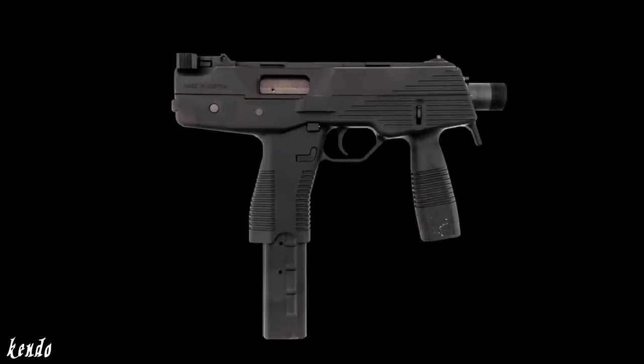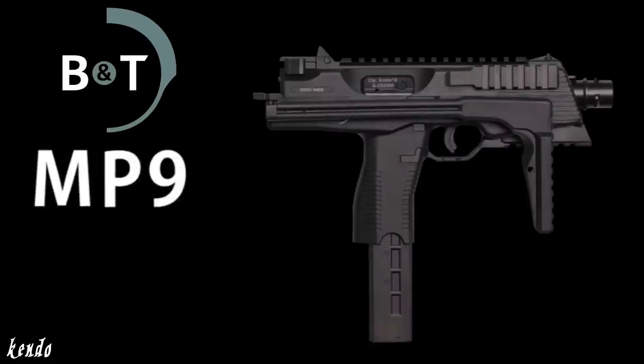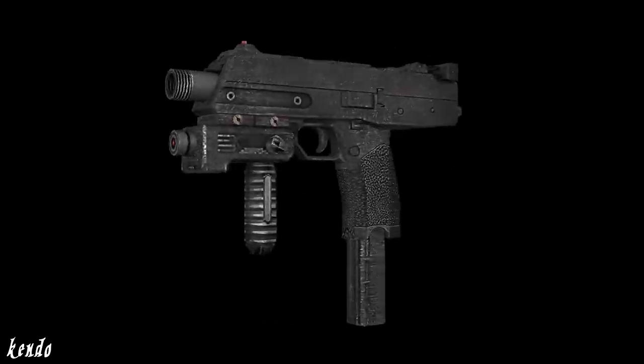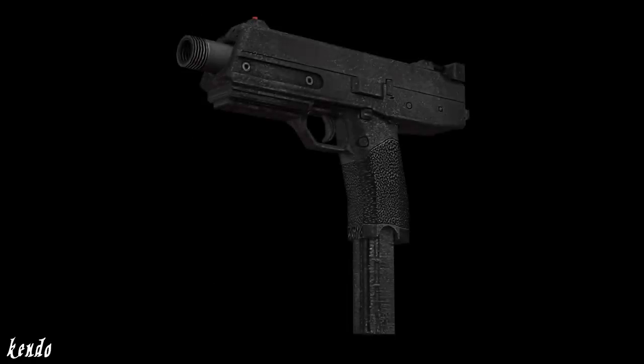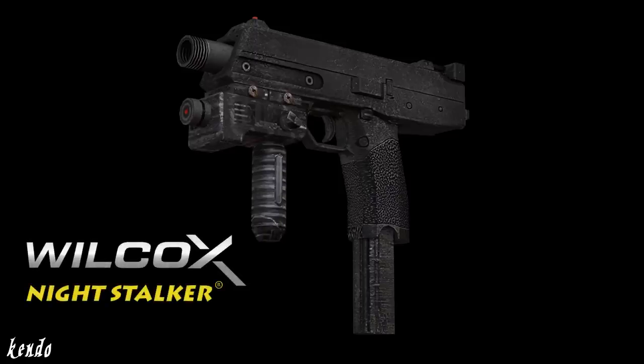The TMP had a very short production in the late 90s, but soon after in 2001, the design was purchased by Brueger & Thoman and redesigned as the MP9, which stands for Machine Pistol 9mm. The TMP from Resident Evil 4 carries over features from both of these weapons. Its upper receiver is built from the Steyr TMP, which follows into the TMP's threaded muzzle, while the lower receiver follows the form of the BNT MP9, more specifically the version featuring an integrated rail, which is utilized by a laser grip attachment, identified as the Wilcox Night Stalker Power Grip.